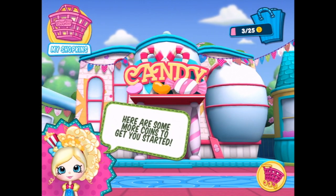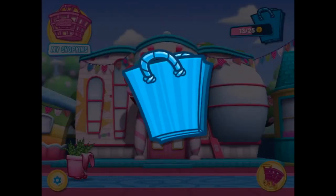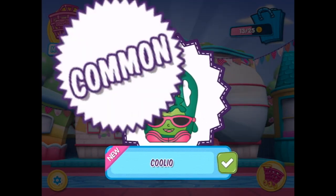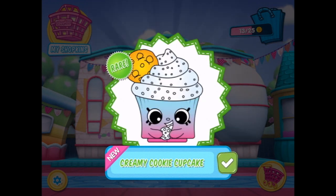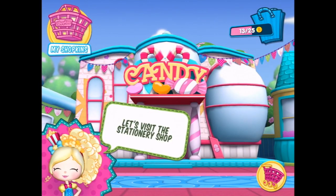We just earned our first coins. Here's some more coins to get you started. Thank you, Poppet. What's in here? It's Coolio! And Melanie Pips! And Creamy Cookie Cupcake. You just won your first Shopkins. I'll show you how to use them.